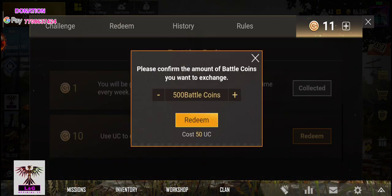That's the trick. Here you have 300 UC and 200 UC, so you can use 1,000 battle coins. You can use the maximum 1,000 at a time.